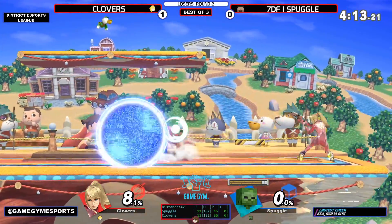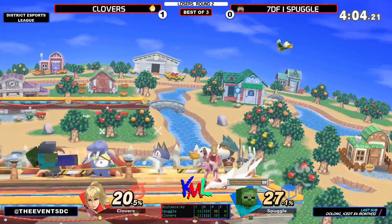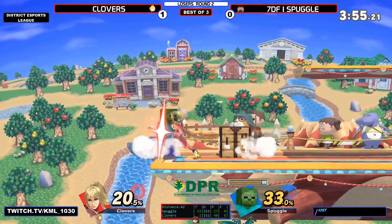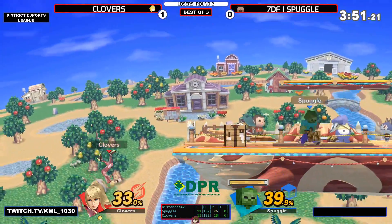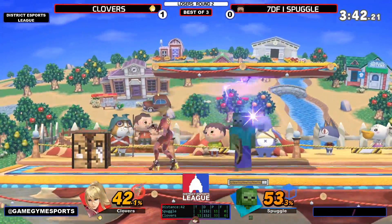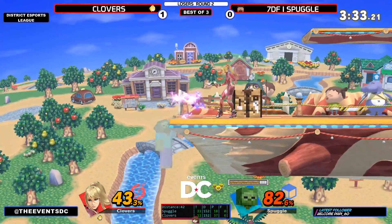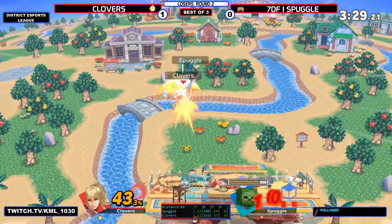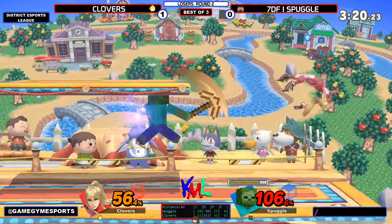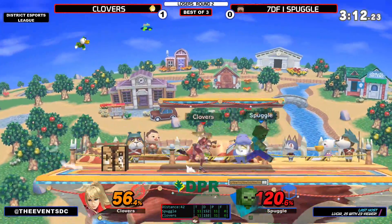Just get out of my airspace. Down tilt — you can combo off down tilt. ZSS jab is frame one — very good for putting combos together. They didn't nerf ZSS's air move to be minus four, but that's still safe — because when you have a frame one jab. Back air — very far. Clovers is very good at holding this advantage. Back to center stage — needs one solid hit. Clovers has stage control, which is very easy and scary with Zero Suit.